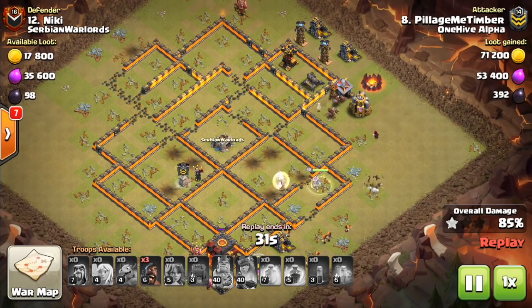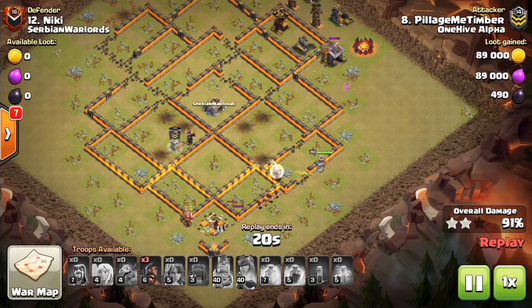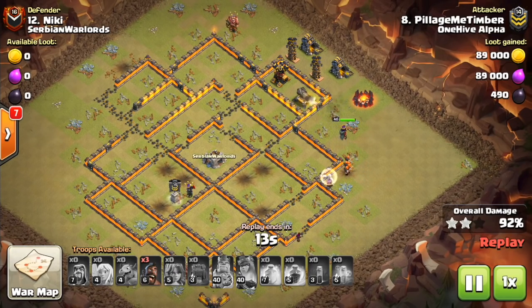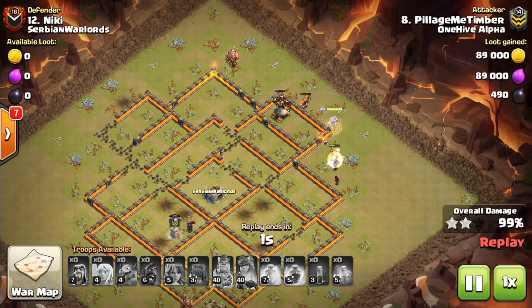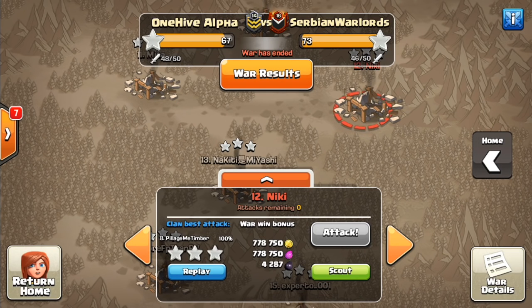Just to clarify names: within the Siege Machines we have the Wall Wrecker and the Battle Blimp. I'll make a video later focusing on the Battle Blimp once we see more action of it. One possible use of the Battle Blimp is like a lava hound — send it through the base towards the Town Hall with balloons inside, then hit deploy right on top of an Air Defense or Inferno Tower. You could even put ground troops in it and deliver Valks right into the middle of the base — lots of creative uses since it flies over walls.